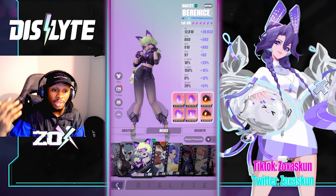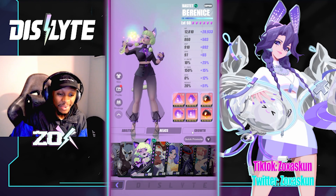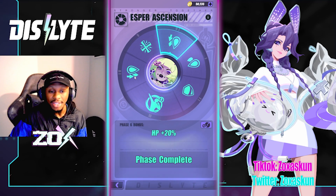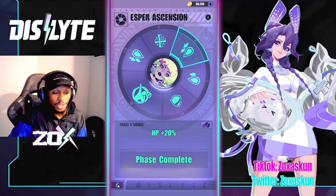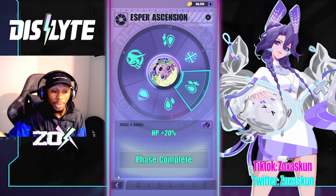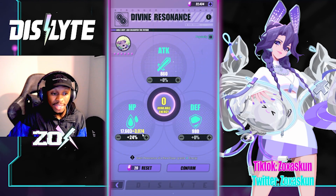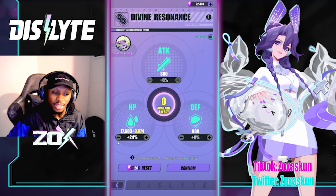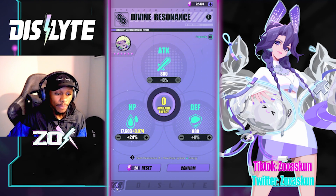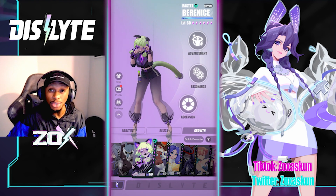Should you six-star this character? Absolutely. My Bernice is sitting at around 40k HP right now, which is pretty insane. The primary stats you'll see on her are HP, resist, and more HP — a clear sign of what to aim for. Defense subs won't hurt, and some accuracy is useful for her defense break. For resonance, go all HP — 24% extra HP ends up adding around 3k HP, which is really impactful.